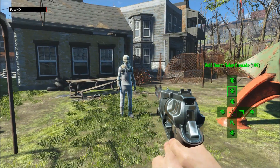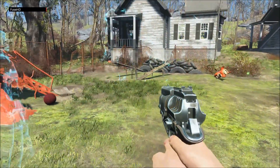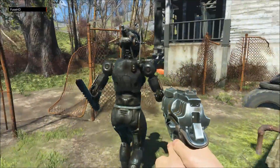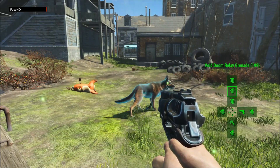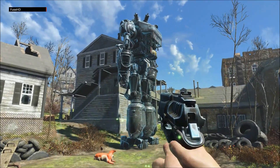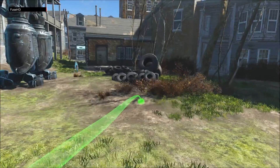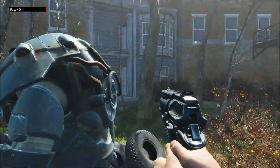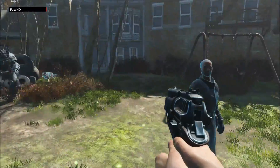You can spawn an Assaultron too, and they practically become your friends so you can do what you want with them. I've got my HUD disabled so you can't really see much, but it's pretty cool. You can go as far as to spawn Liberty Prime, which I did last time, and there's also something called Doom — I think it refers to Doom Guy from the game Doom.